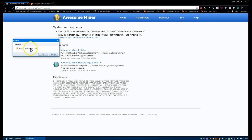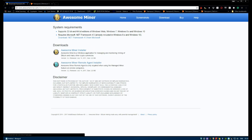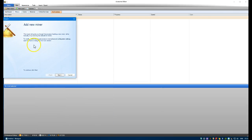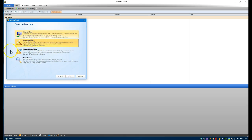Under options it just says automatically start with Windows. So while that's running, you can go back to Awesome Miner and what we're going to do is install the managed miner.